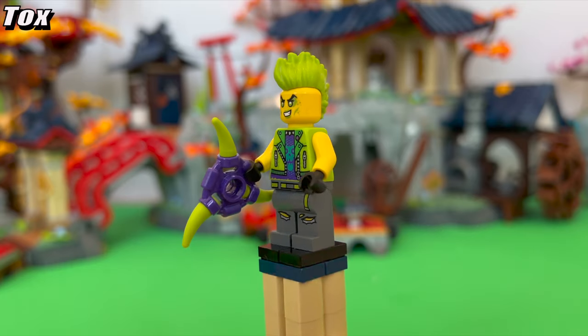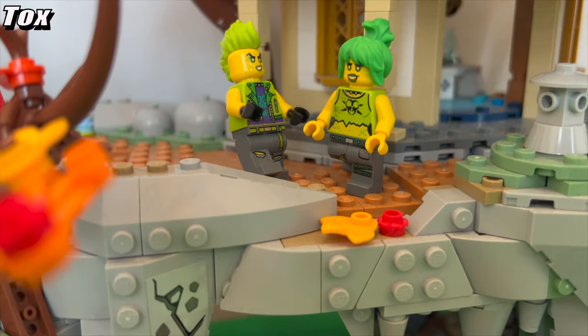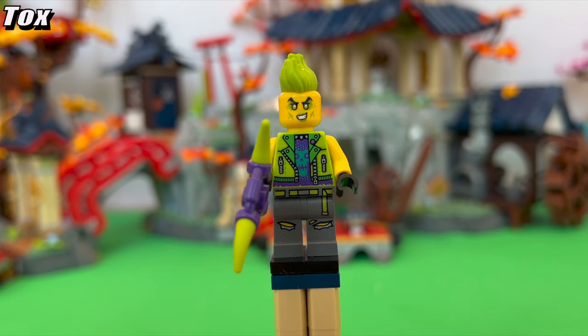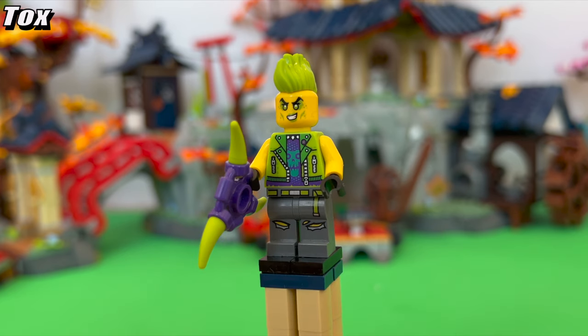Tox got a huge makeover and, like Mr. Pale, also feels more in line with Ninjago's design language, as she was also originally a figure from Ultra Agents. Still keeping the spikes and punk clothing, but adding some Ninjago flavor to it with Ninjago's official language used on parts of her vest in the back. This time around her secondary color seems to be purple and a little bit of teal on that skull in the middle, which really feels more in line with the element of poison.